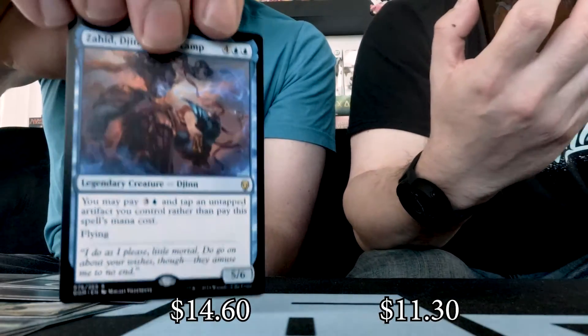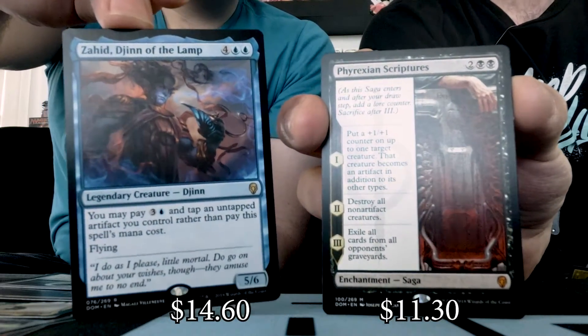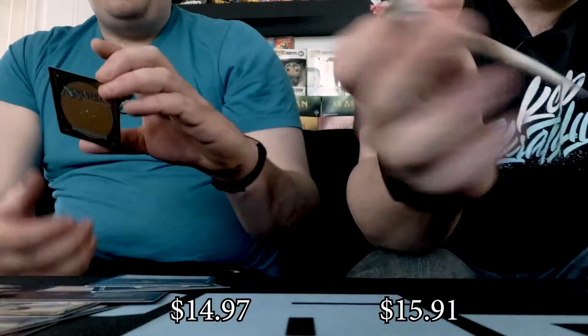I got an Unwind Foil — very sweet. But I got Zahid, Djinn of the Lamp. Very nice. And I have myself a Phyrexian Scripture, which is a Mythic Saga — pretty cool. I also got some pretty sweet uncommons, along with a Raff Capashen, Ship's Mage. I'm happy with this Unwind, actually — the foiling is nice.